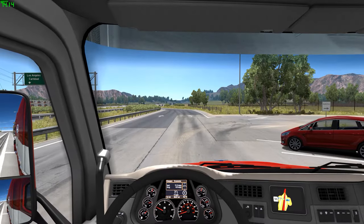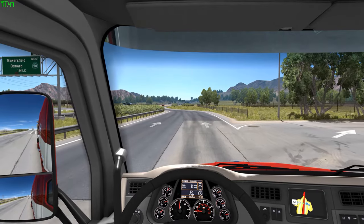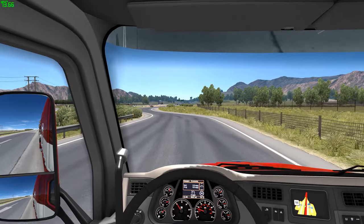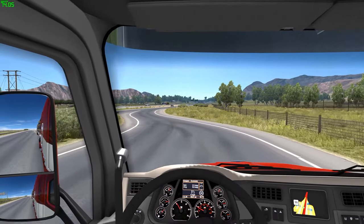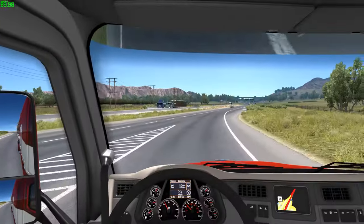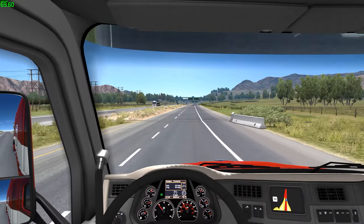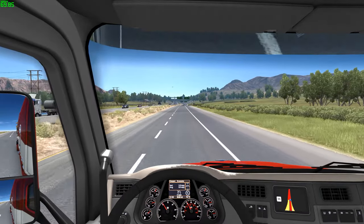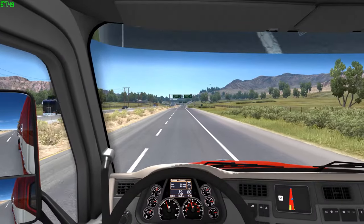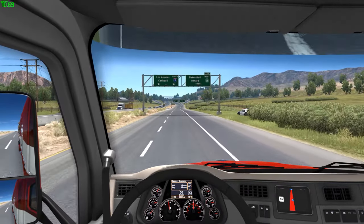What's up guys, Move 78 here with another American Truck Sim video. Today we've got some big news to discuss. As most of you have probably heard, the developer for American Truck Sim, SCS Software, is changing the scale of the map from 1:35 scale to 1:20. All of today's information and screenshots are credited to the official SCS blog, and the link will be in the video description. We'll discuss what they're doing and why, how they're going to do it, the time frame, how this will affect future DLC, and some theory crafting on how this decision could potentially affect the trucks in game.